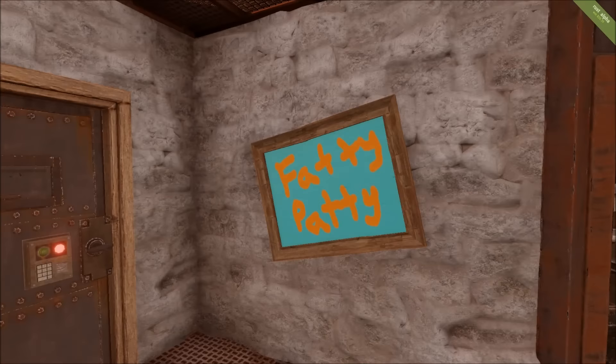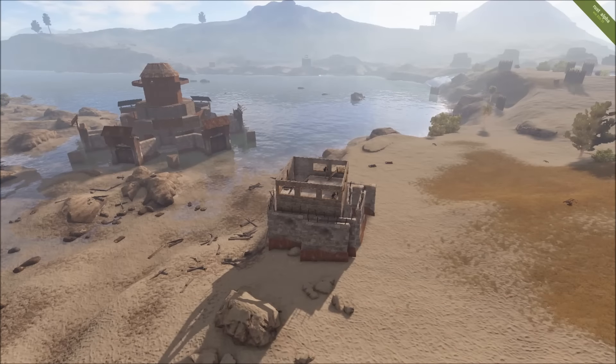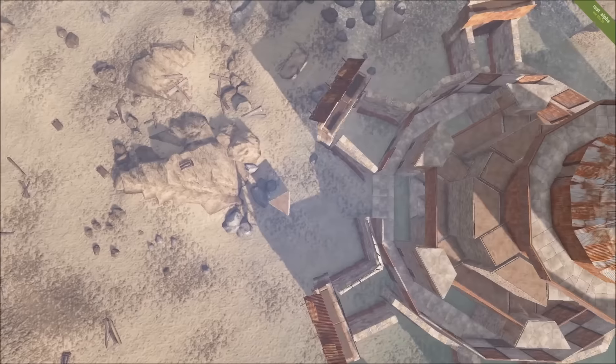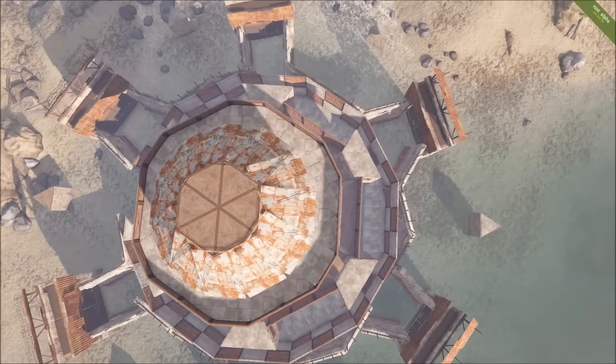What is up guys, Fatal82 coming at you with some Vanilla Rust footage. This was Fatty Patty's base yesterday, and this is Fatty Patty's base this morning. The biggest difference here is that there's now a forward operating base, or a raid base, that has sprouted out of the landscape. These are small compact bases which house raiders and their supplies, as is the case here.